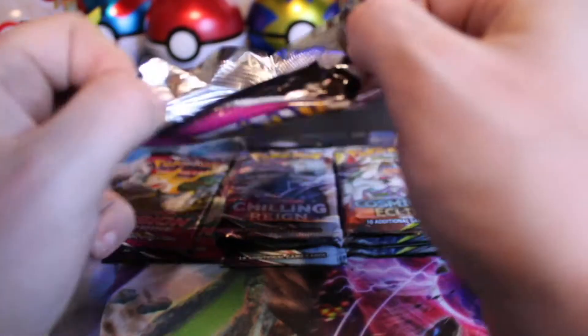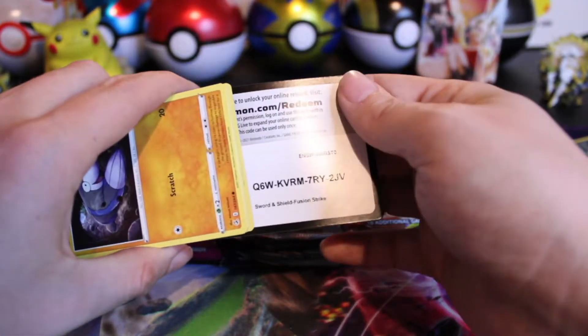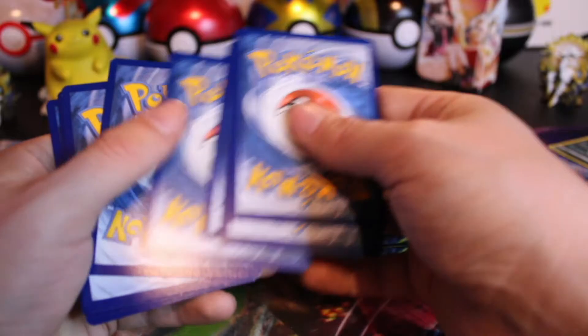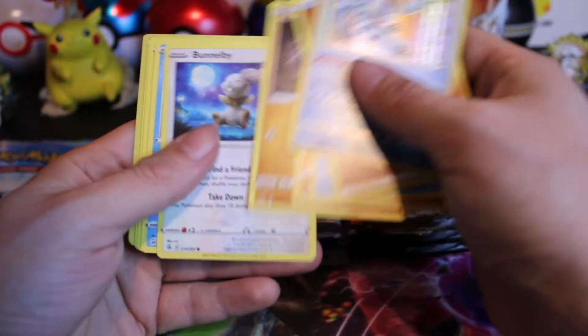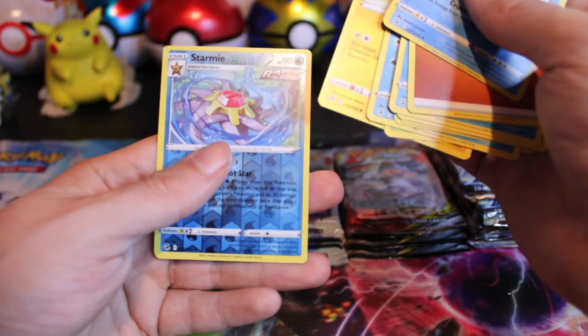At least we got our first hit of the day. It's one of those things when you buy packs — could get absolutely nothing. Code card for you. That's a second holo, because I did the card trick incorrectly. Unless this is an error pack — it is not. Starmie Reverse in the back.